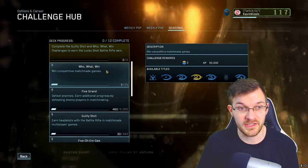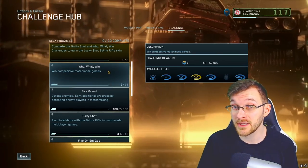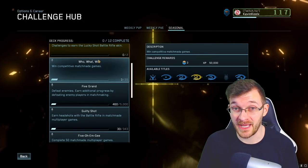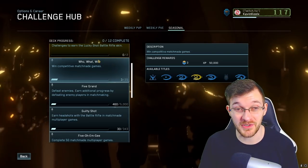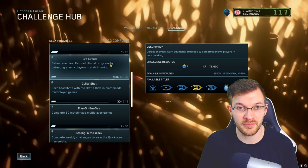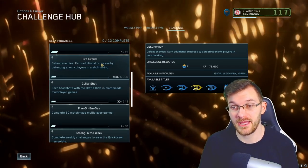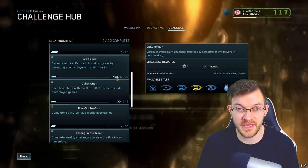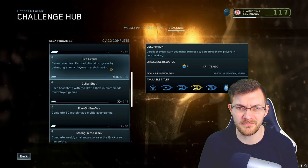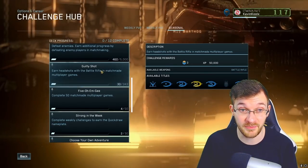The 'Who What Win' challenge is to win 25 competitive matches. You might want to stick to Halo 3 on this one — we'll go into that a little later. The most difficult part honestly is just finding matches. The 'Five Grand' challenge has you defeat enemies, with additional progress earned by defeating enemies in matchmaking games — you can do this in campaign or matchmaking. I've played about five matches and I'm already at 460 progress, so you can get through this rather quickly for four points and 75,000 XP.